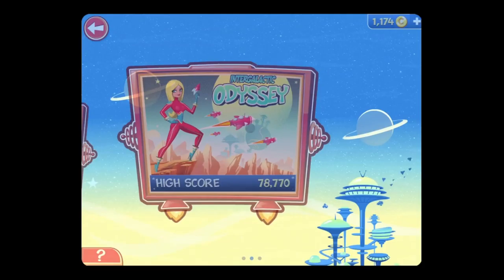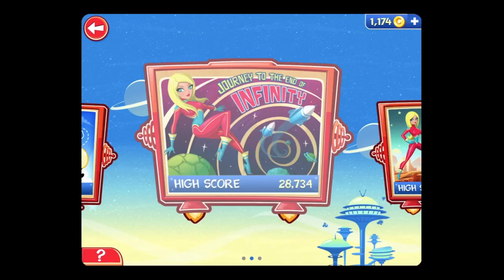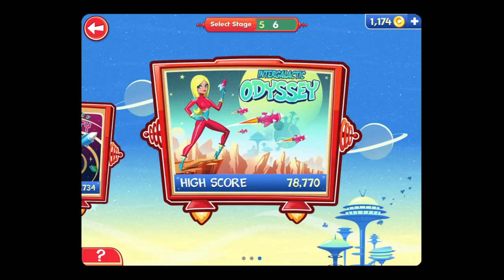When you start playing there's the usual tutorial at the beginning. This one is like the original where you keep playing until you cause crashes, but now you have three lives instead of just one, so if you mess up you can continue. It's also set up with different stages, so once you finish one you move on to the next.